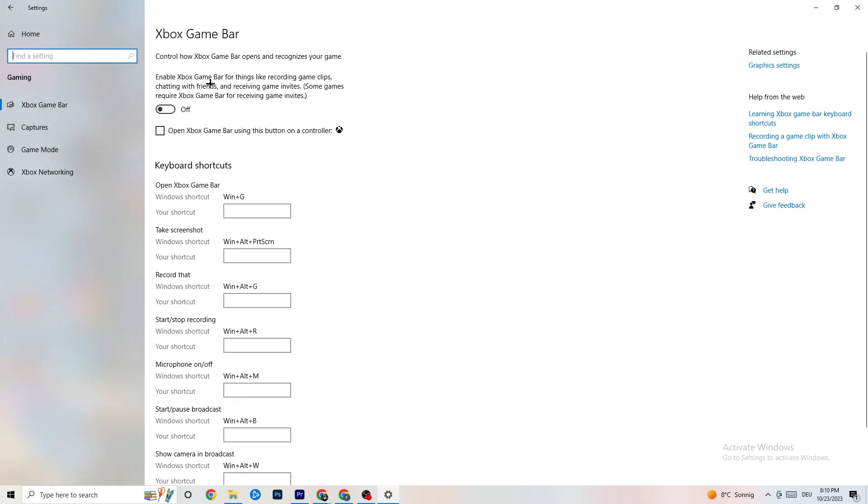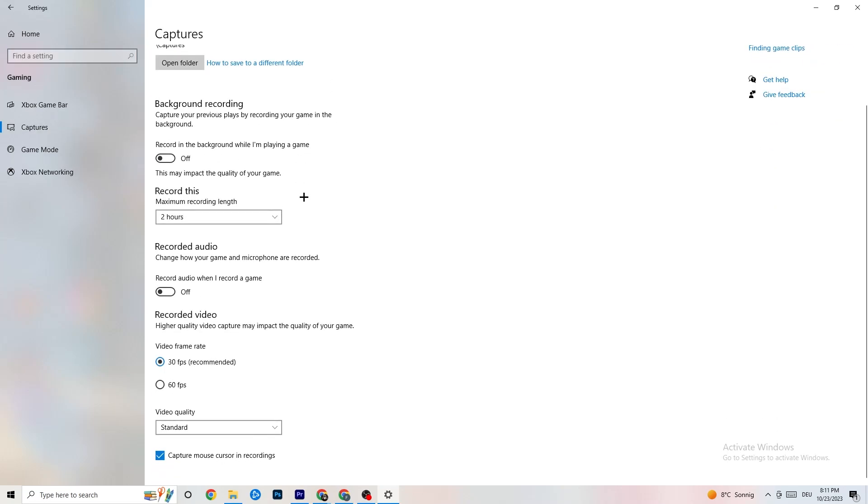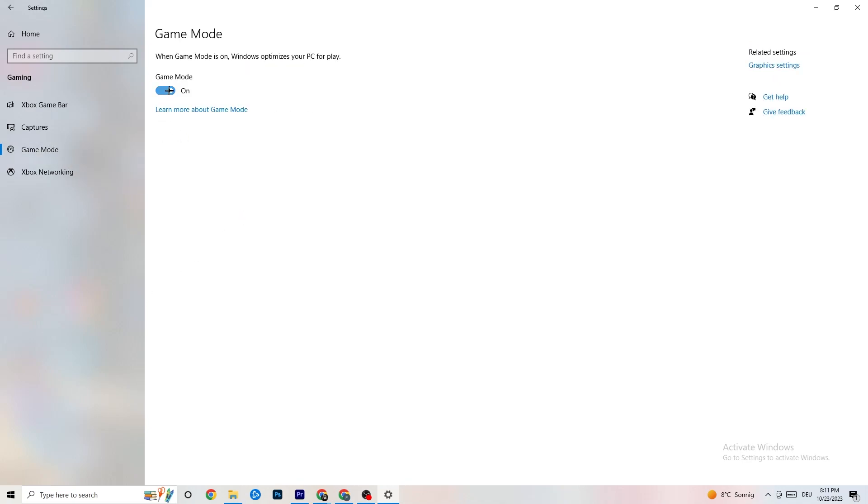Under Gaming, you'll see 'Xbox Game Bar' — turn it off, you don't need it and it will drain performance. Go to 'Captures' and turn that off too, because having it running in the background can cause mid-game crashes, prevent the game from starting, or cause FPS issues. Then hit 'Game Mode' — for some people it works better on, for others off, so just try it out.